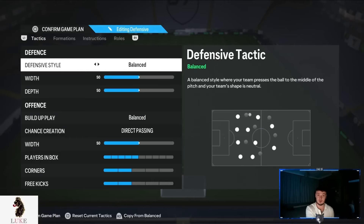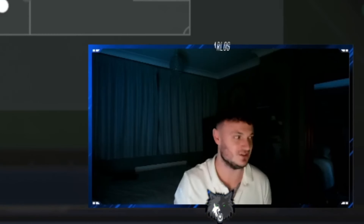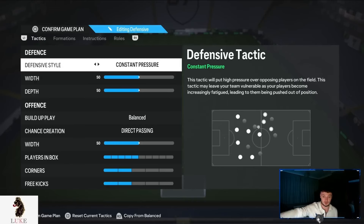Your team shape is neutral. Exactly what it says on the tin — I just like to be in control of where and when my team presses. I don't really need a pressure tactic on the defensive style because of a certain defensive depth I'm going to tell you about. Constant pressure: do not use that at all from minute one. Your players will be absolutely dead by the end of the game.